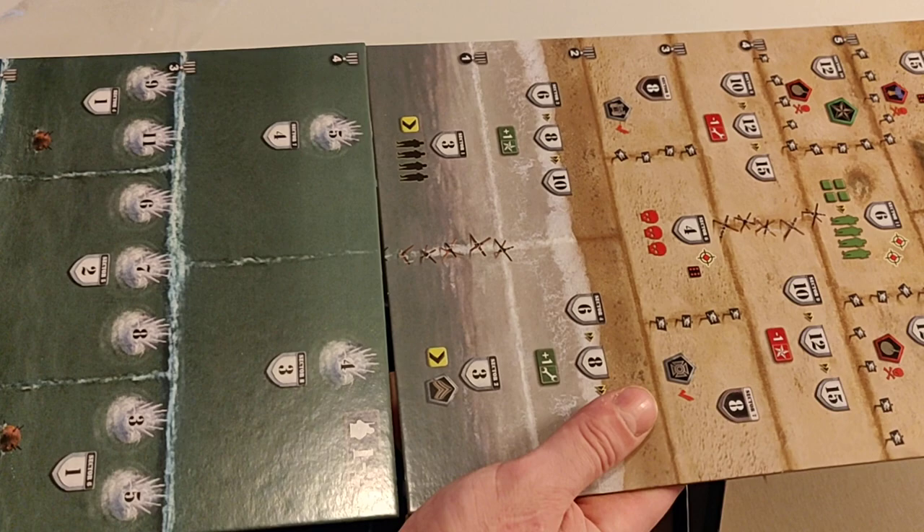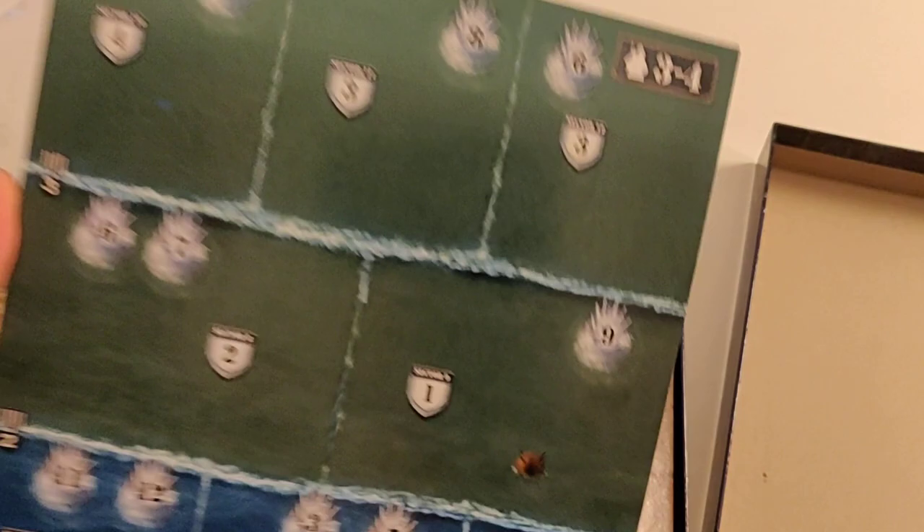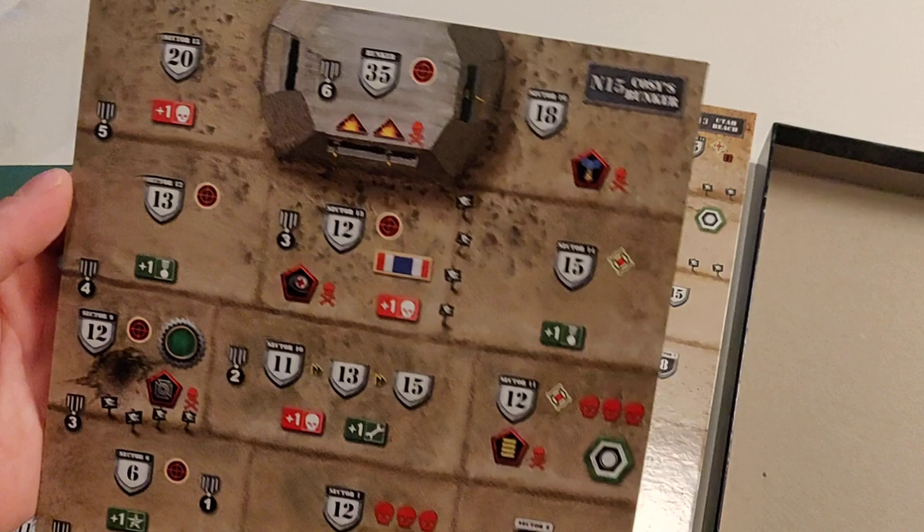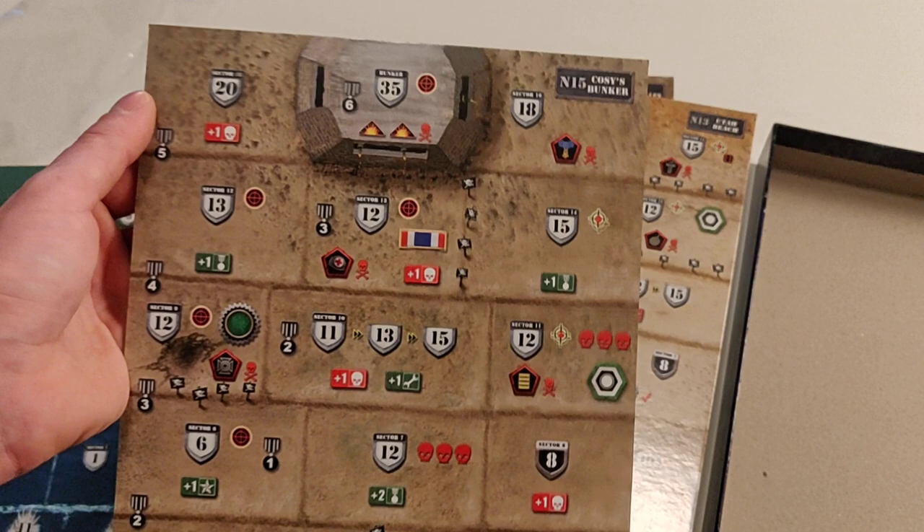Very nice. Since this is a solitaire channel, the one-to-two player map is the one I'm going to show. We have the map here for three to four players, and then we have our map here for five to six players. And on the back of that we have our Kosis bunker, which is a new battle map. Quite a lot of stuff going on there — I can tell you I don't know what half those icons mean.